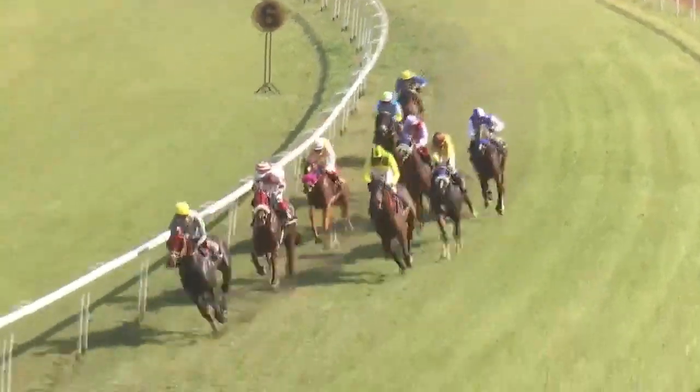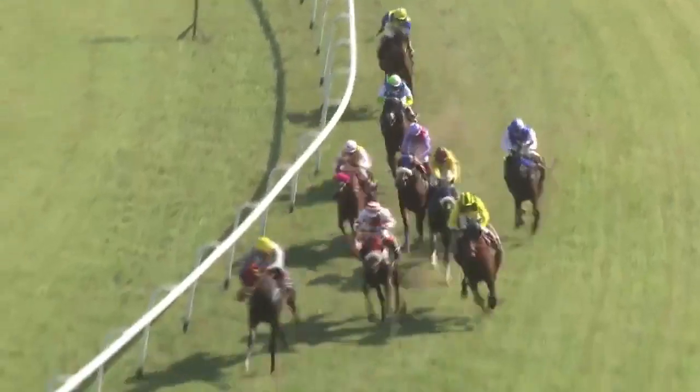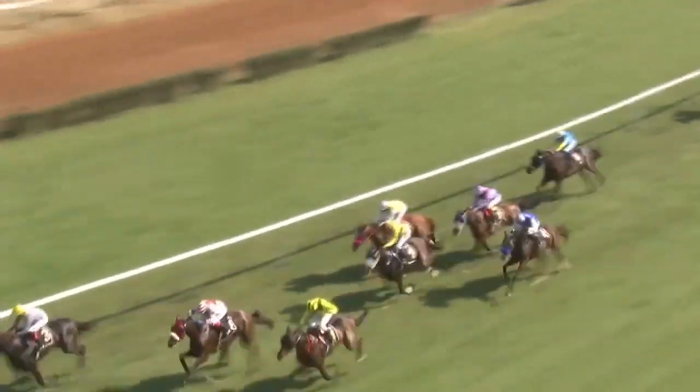And about two lengths away, it's Speedmaster. Turf Beauty is actually the leader. Turf Beauty by a length and three quarters in front of Windermere. Right Move, then there is War Emblem, Masterpiece in that order as they enter into the straight.